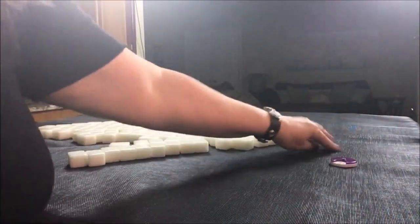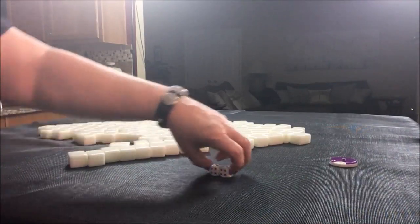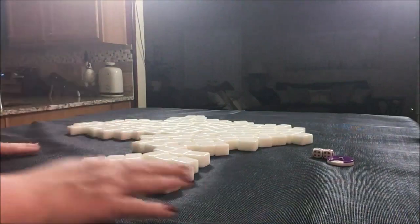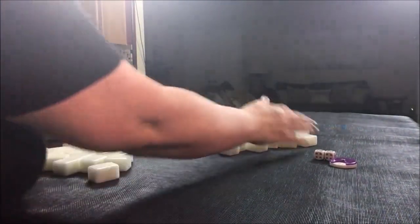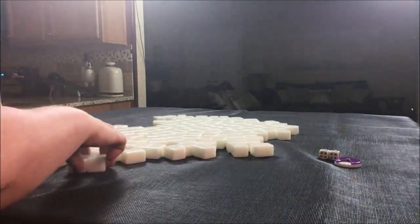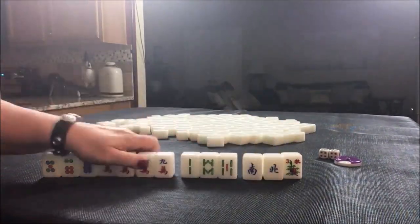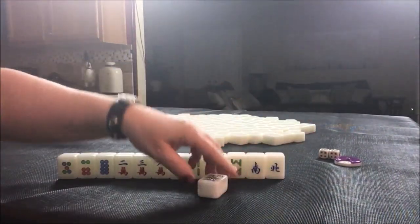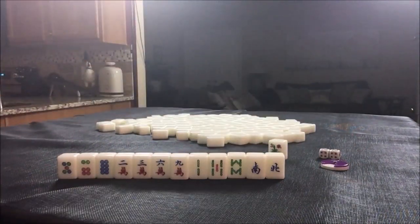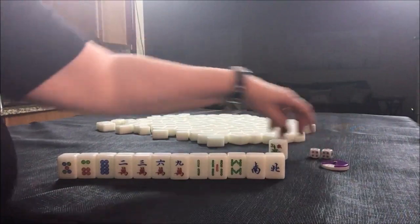West round. I rolled a four, so this time we're going to be player four, which is north. North seat, non-dealer, so we'll get 13 tiles. We have a three flower — west round, seat four — so we will not get score for that flower since it's not our own seat flower or season.